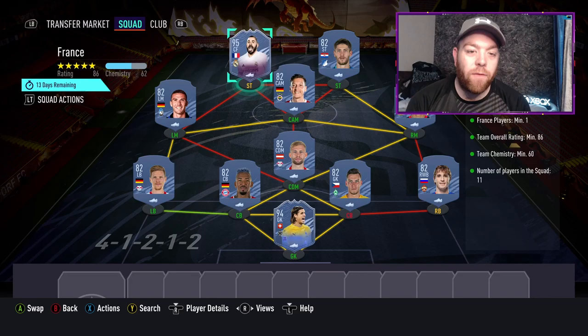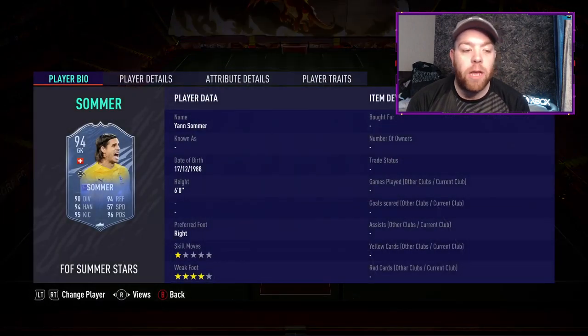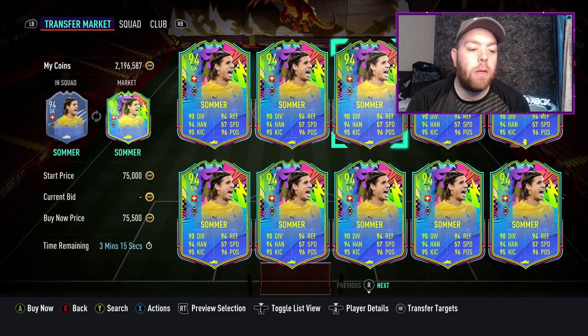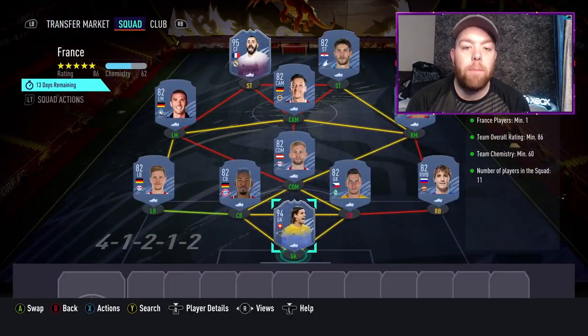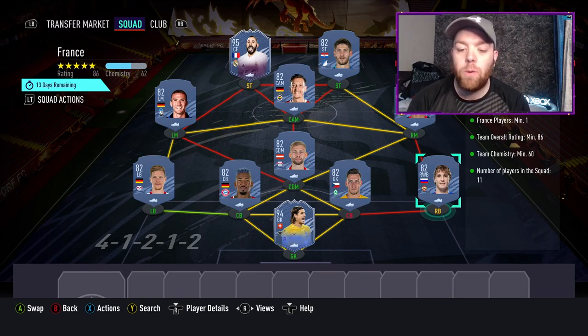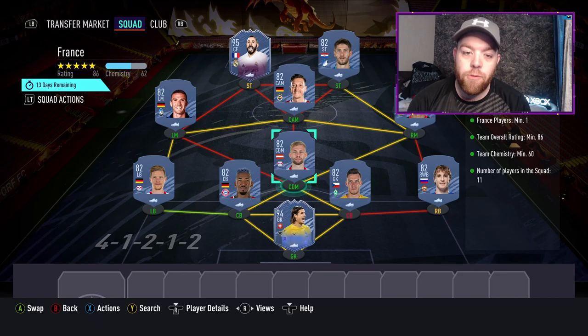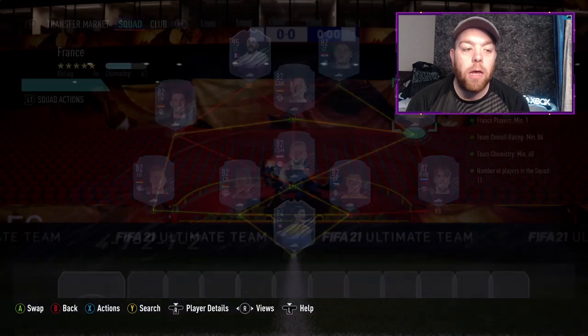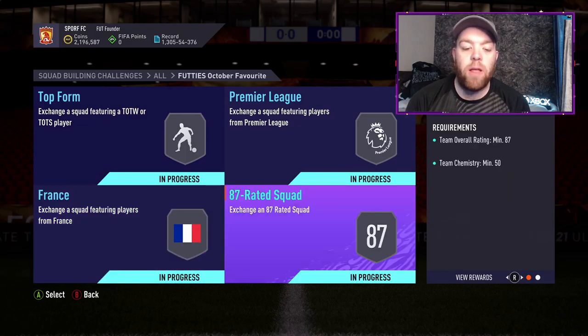We're featuring Headliners Street Benzema again — get a few of him, about 55-60k on Xbox right now. The other high card we're using is Summer Stars Sommer, which is at a similar price. Then we've got a combination of German Bundesliga players: Mario Fernandez at right back — you can use any high-rated right back there — Pavlenka, Lehmann in DM, Boateng, Hummels, Gosens, Ozil, Kramaric at right striker, and Bella-Rabii on the right mid. That hits it by two chemistry, and you're three out of four squads completed.